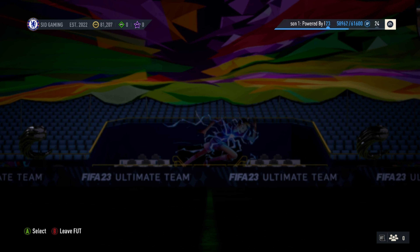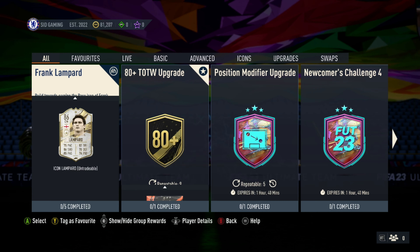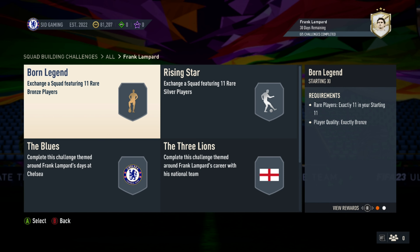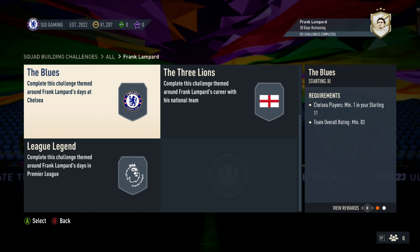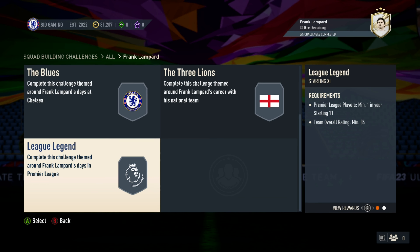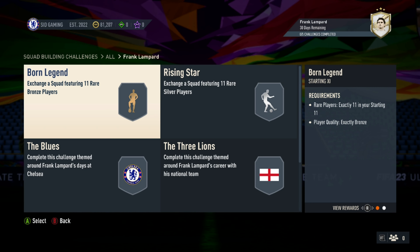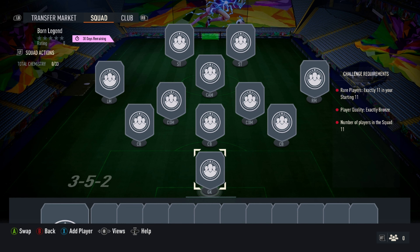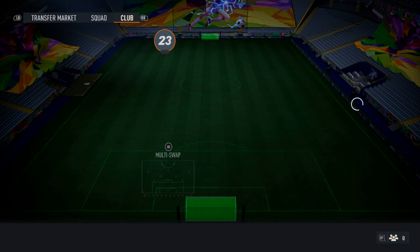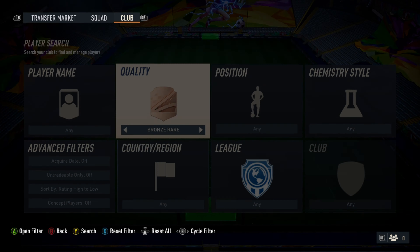Then I wanted to play squad building challenges today, and I was really amazed by seeing Frank Lampard out there in the first lot. So it's 5 challenges inside which I have to finish. The first two would be easy because they're less expensive — it's bronze and silver. Can you imagine my Premier League ultimate squad team having Frank Lampard in the midfield, producing those late runs and tap-in goals? It would be amazing. Being a Chelsea fan I would love to have him in my squad.